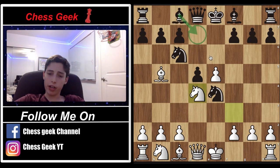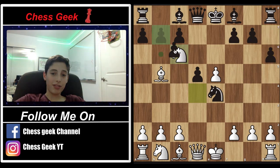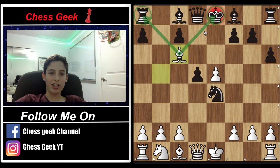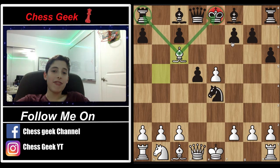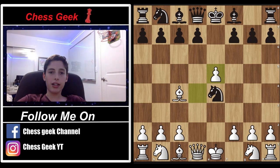If black doesn't play that move — for example, if black plays bishop somewhere, or the move I use as a default when I'm unsure what black will do, moving the pawn to h6 — then you can go ahead and capture the knight. After take, take, you can see what you're getting yourself into. Really nice position, really nice game. It's a really safe gambit in the sense that no matter what black decides to do, you always have a good move.